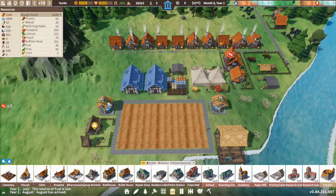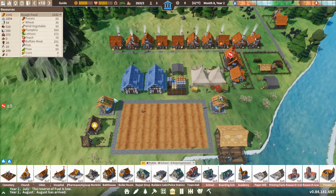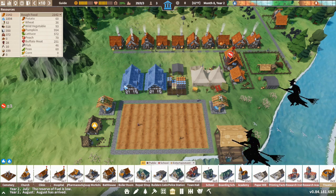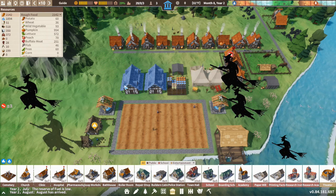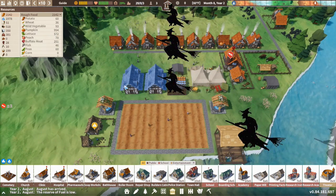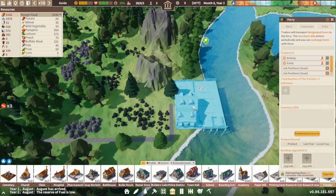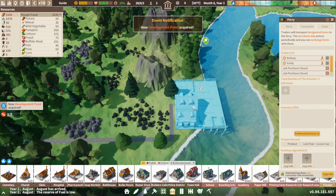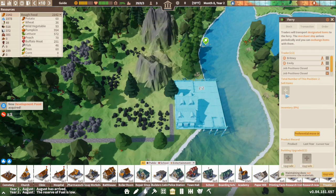Hello guys, welcome to Settlement Survival and welcome to another guide. Today we're going to talk about how to get animals. So how do you get animals in Settlement Survival? Well, stay tuned and I'll tell you. One way is by having a trading area or a ferry.